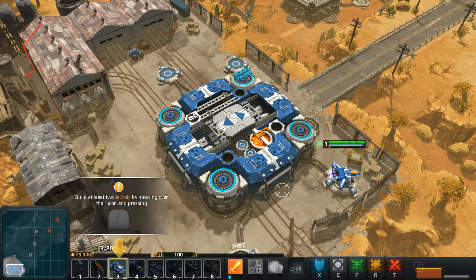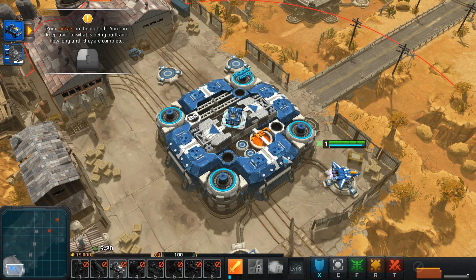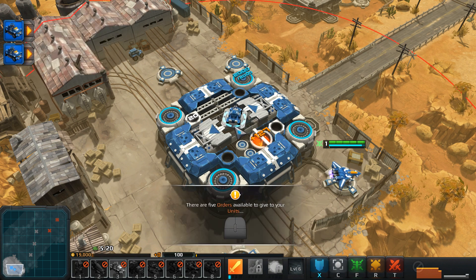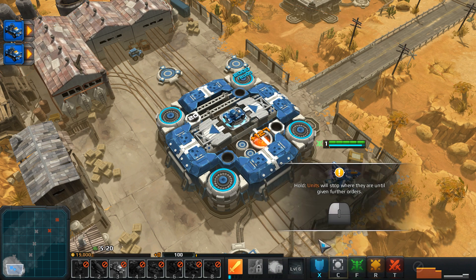Let's build some more units. Build at least two Jackals by hovering over the icon and pressing the build button — sweet, they're popping out here. There are five orders available to give your units.